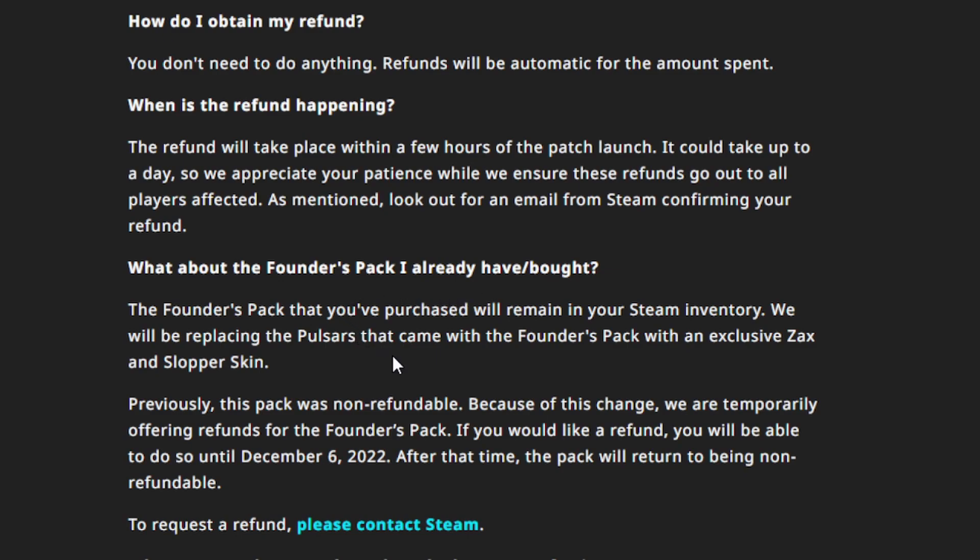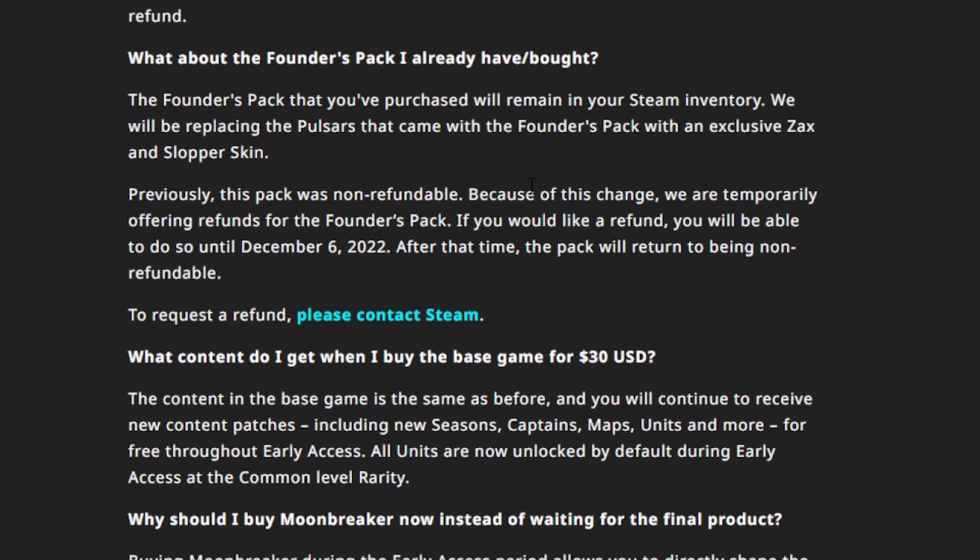If you want, you can also get a refund through Steam for the Founders Pack. Everything else in the Founders Pack is staying — I think there were paints and an Astra skin, all still fine. Just the small amount of pulsars that was included in the pack, which wasn't much — I think only around 500 or so — is getting replaced with a new skin. They do offer the refund option because they want to earn your trust back.